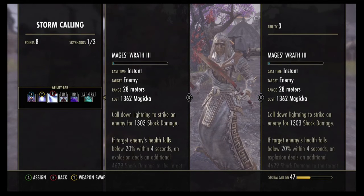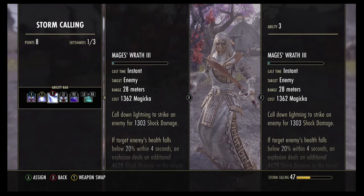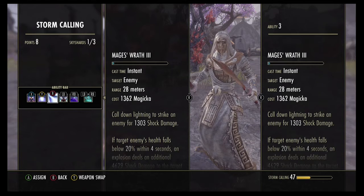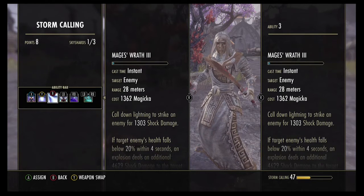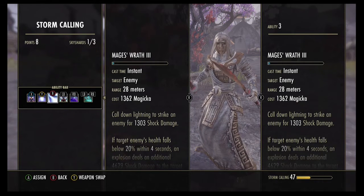The third ability is going to be Mage's Wrath. Mage's Wrath is essentially your Executioner - when they're below 20% health, that's when you want to spam this, and you'll just get all that extra damage to finish them off.